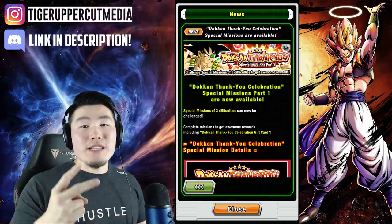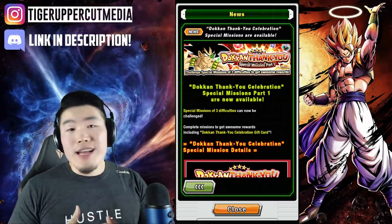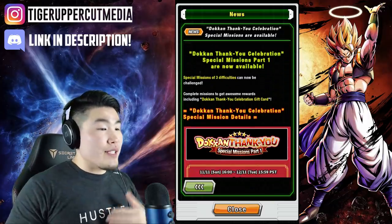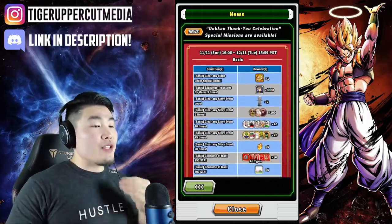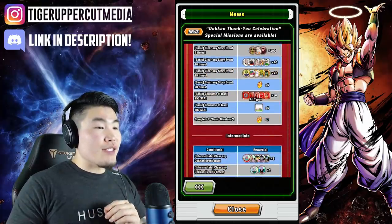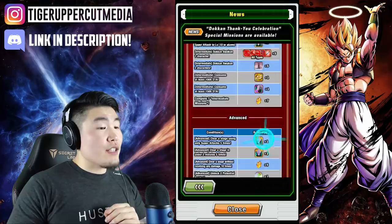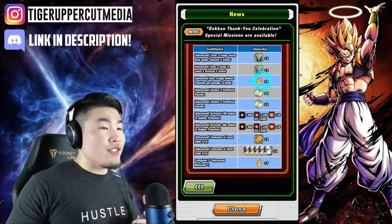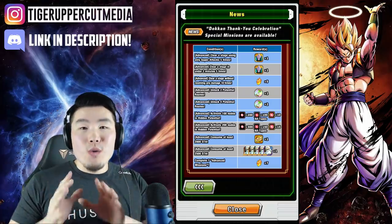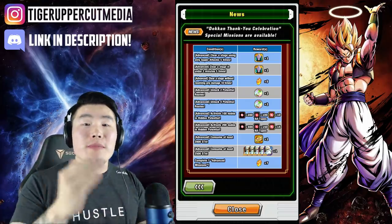The second source is special missions. They did something a little bit different this time where they broke it into 3 different difficulties, but that doesn't really matter for our purposes today. All we really care about are the total number of stones we can get. So here we go: 5 stones, 7 stones, 7 more stones, and finally 5 stones and 7 stones. If you add everything up, that's 31 free-to-play dragon stones from these missions.